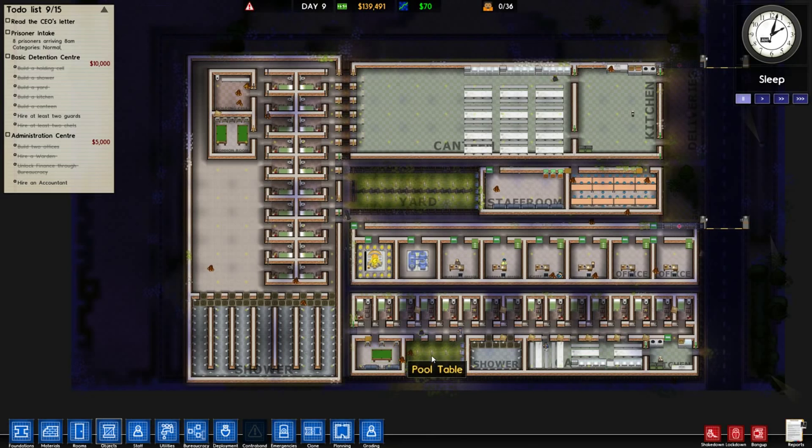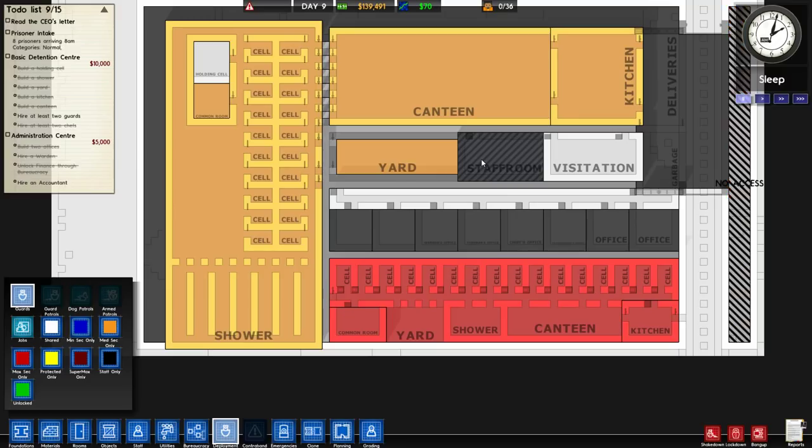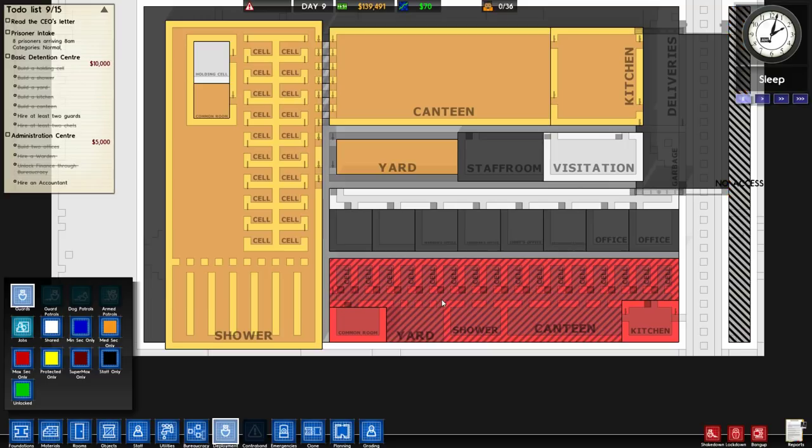But you might be wondering why do you have another canteen kitchen down here? Another common room, another yard, another shower block. That's because due to Alpha 25's changes where max security prisoners are pretty liable to stab somebody, I figured why don't we have our own max security wing? We're only gonna allow normal prisoners to come in, so the only time that anybody is going to end up in max security is if they get escalated.